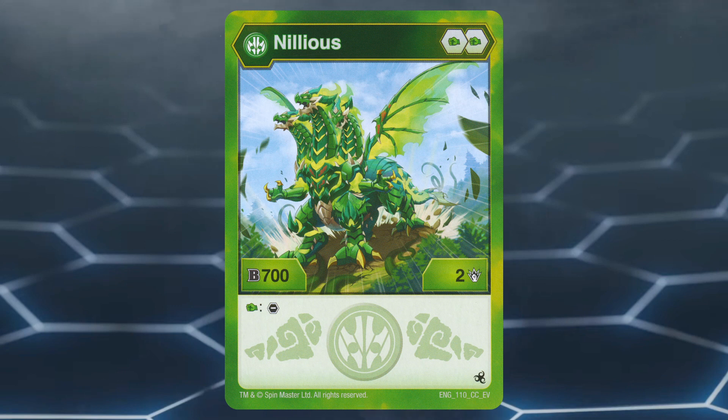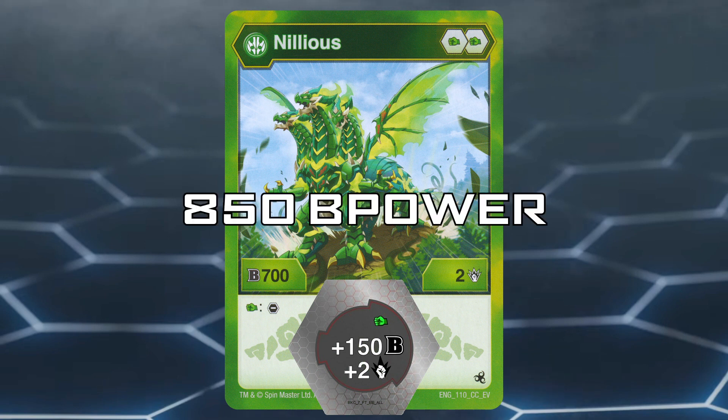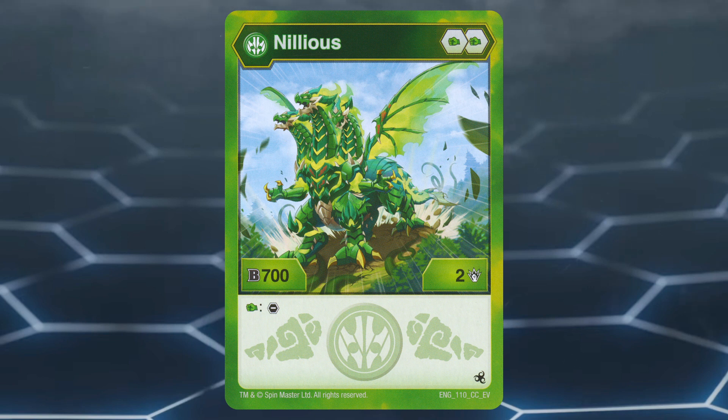Number 5: Ventus Nilius Core. This Bakugan has a poor core lineup of two green fists, which are known for their mid boosts and damage. Ventus Nilius Core has a stat line of 700b power and 2 damage, with the effect of removing an opposing Bakugan's core when opening on a green fist. Unfortunately, when on the plus 150 green fist, Ventus Nilius Core is only at 850b power, meaning if it were to remove a core from a Bakugan, if the Bakugan's base b power is over 850, then Ventus Nilius could still lose.